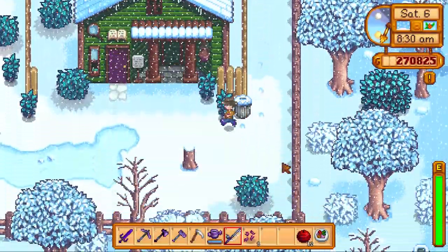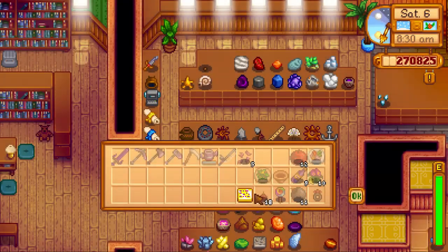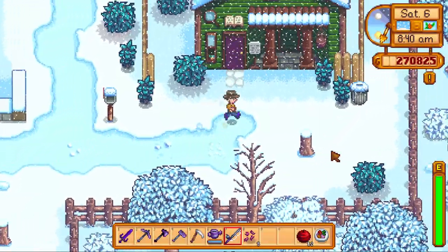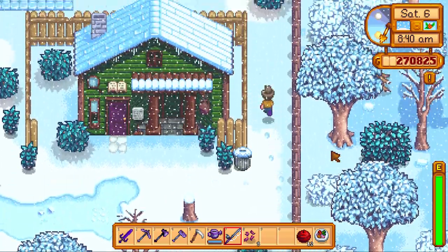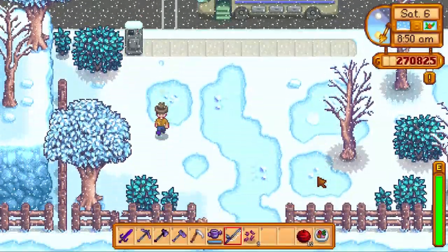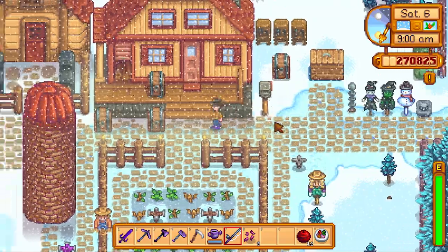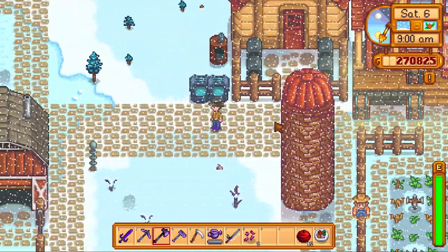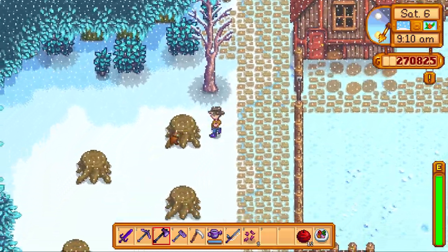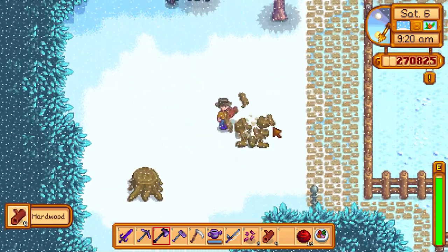We'll go around and harvest all that, try to get our crab pots a little bit more maintainable. Donate to museum — and there we go. Now let's head back to the farm because we do need to get all the hardwood to try to get more worm bins. It just looks like they have an initial startup time but then they produce every day. Let's get these up — and a wave of my hand: one, two, three.